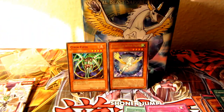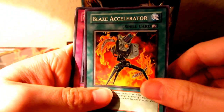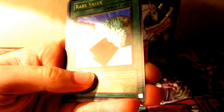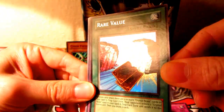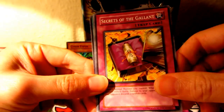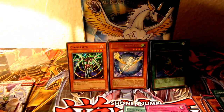Open this up. So we have a Magna Slash Dragon, Blaze Accelerator, Mass Hypnosis, Mikoi Master of Barriers — not sure if I'm saying it right, but. Ooh cool — Rare Value, Ultra Rare. That is nice, that's a good pull. Awesome. Crystal Raigeki, Secrets of the Gallant, Volcanic Blaster, and a Tornado. Wow, that's good. Got a Super Rare and an Ultra Rare.